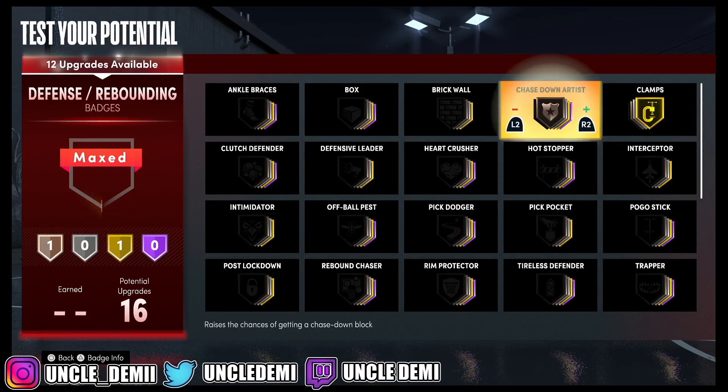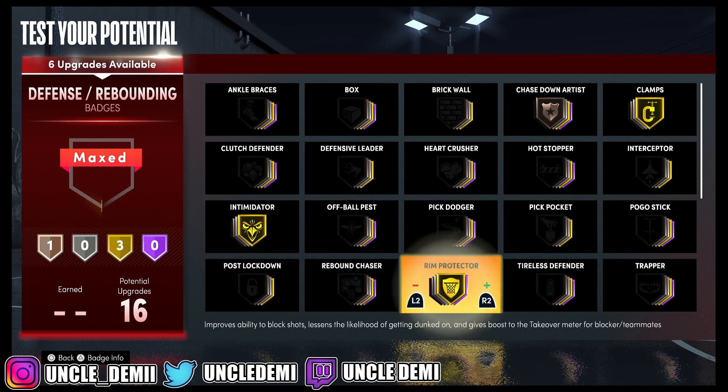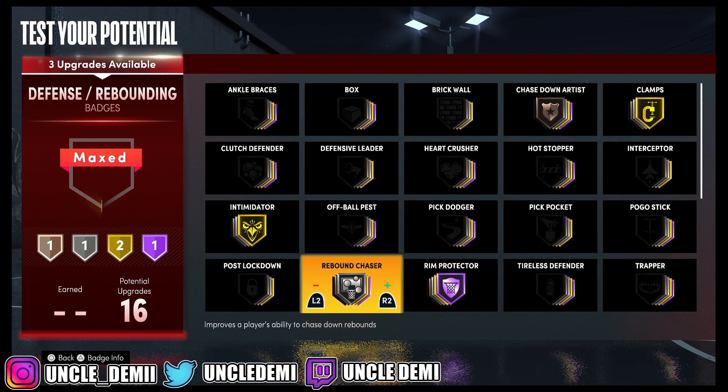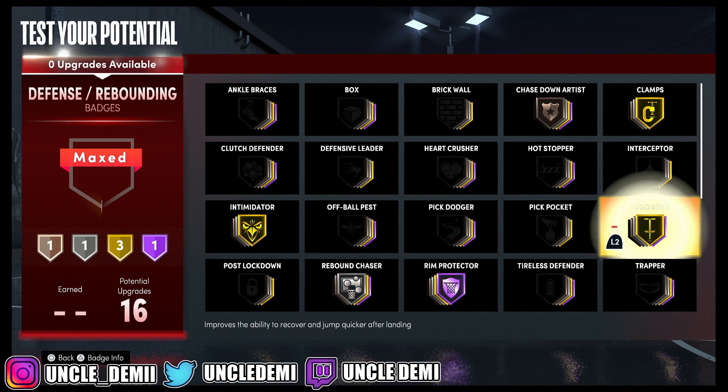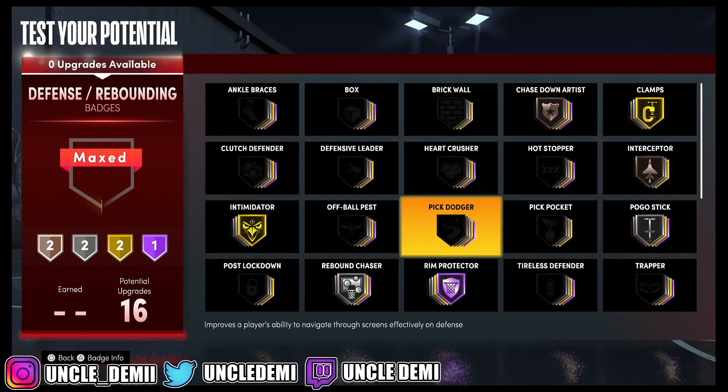For defense, Clamps and Chase Down are essential for the animation. The most important badges are Intimidator and Rim Protector — you've got to max both of those out all the way. There's no way around it.